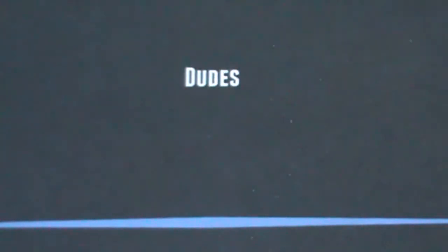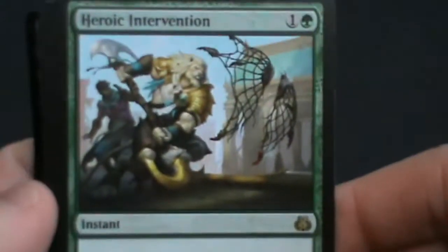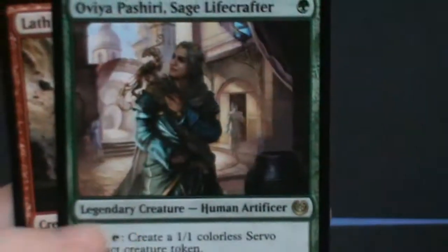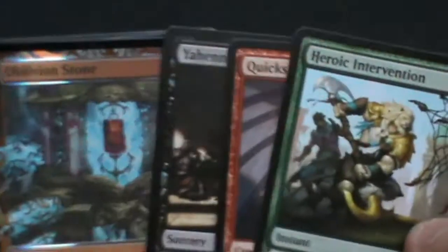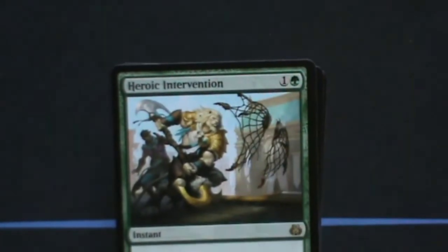And that's it, guys! So to recap the rares from this sealed pack: the timestamp promo was Ajani, which is very sweet. We also pulled Heroic Intervention, Quicksmith Rebel, Yahenni's Expertise, Oblivion Stone — very happy with that one — Aether Tide Whale, Uvaya Pashiri Sage Lifecrafter, and Lathnu Hellion. Definitely a good pull. I'm going to do a bonus video on what sealed pool I would build from this. Stay tuned, like and subscribe to the channel. Bye!